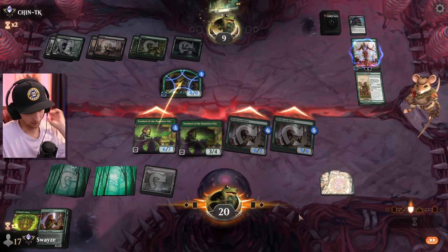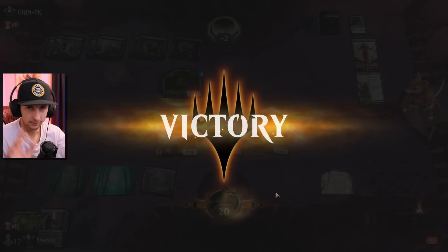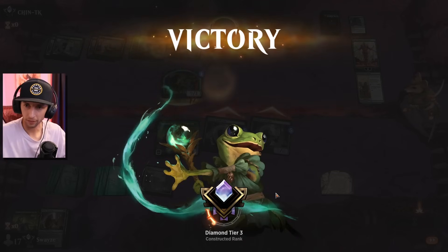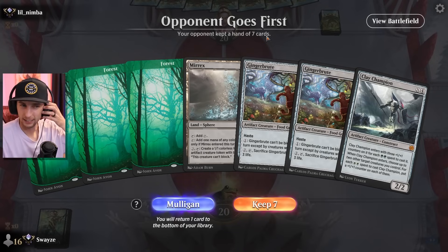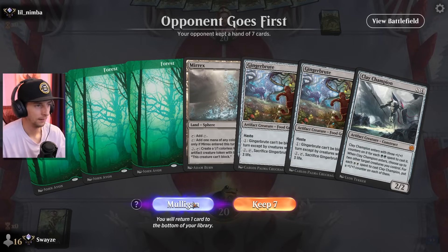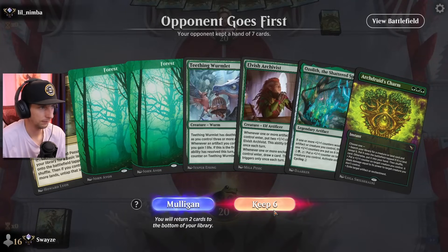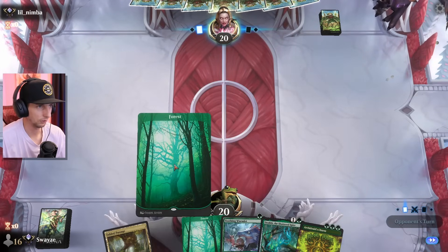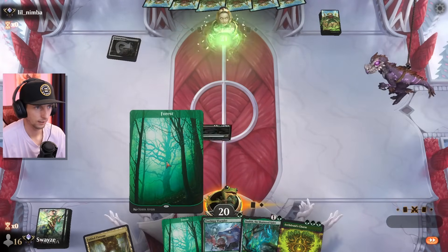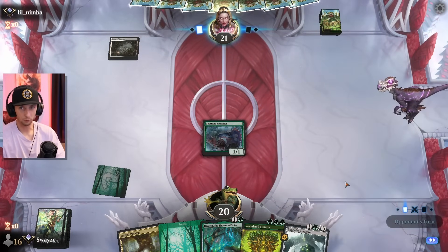That seemed like a bad matchup for us. I get these little crutch words and I just can't stop using them. This opening hand — a couple of ginger brutes is nice but I need some more. There we go, that's a good-looking starter. I'll throw this away, which is honestly kind of tough. Let's see if we can get a snowball effect going here — we finally got the Ozolith on two, which feels good. Come on Ozolith, let's do it. If we can follow that up with the talent, that'd be even crazier.